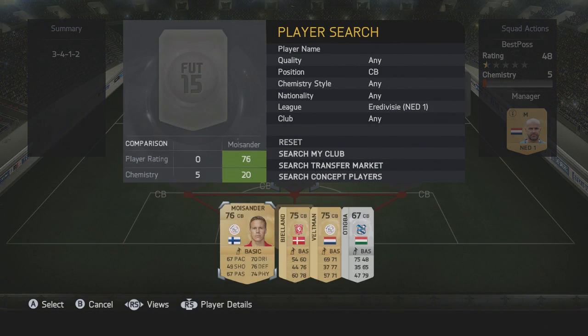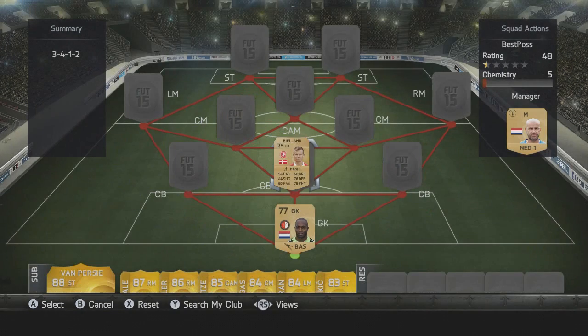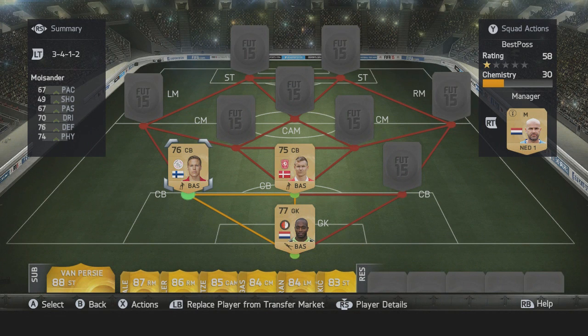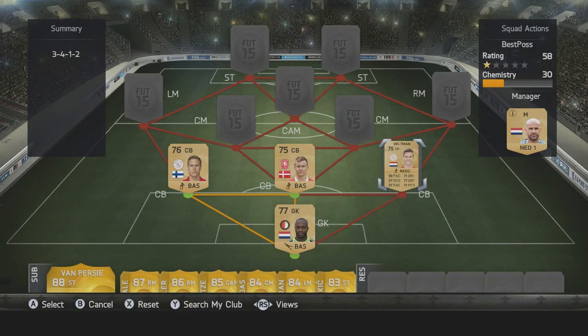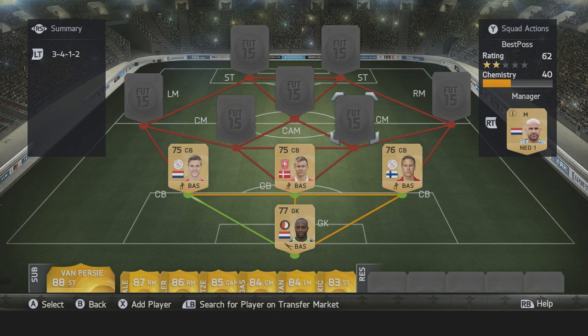In the middle centre back we have the slowest of the three, which is Belland. On the left hand side we have Moisander with 67 pace, 76 defending and 74 physical. And rounding off the defence we have Veltman — a player many enjoyed last year as a silver who has gone up to a non-rare gold. He has 69 pace, 71 dribbling, 71 physical and 77 defending. Not a bad defence, and we lined it up so he was on the left hand side.